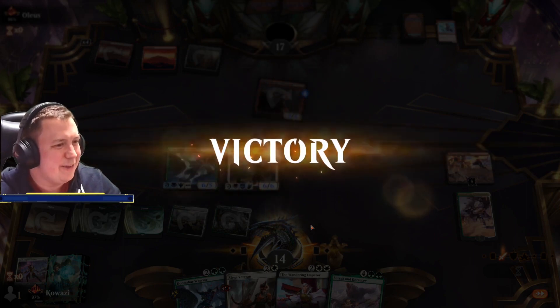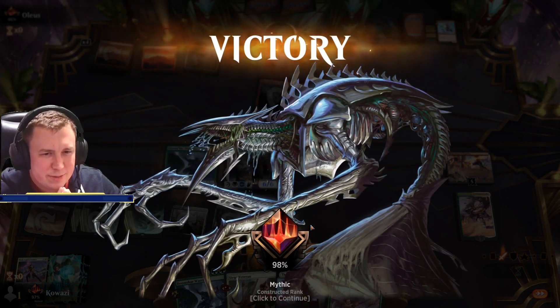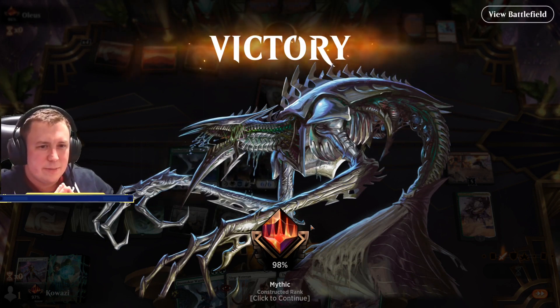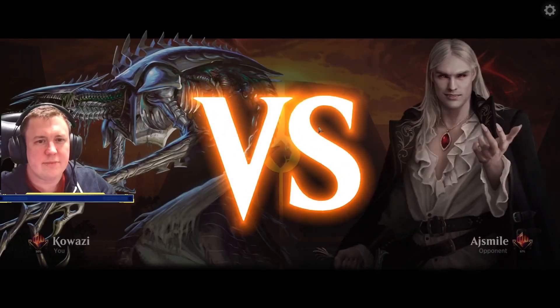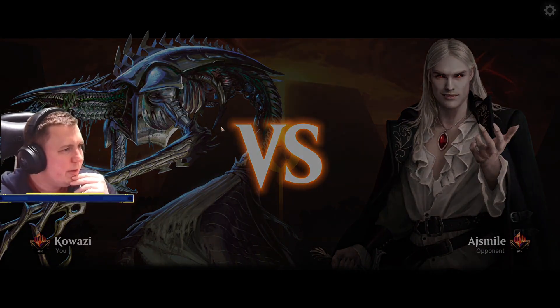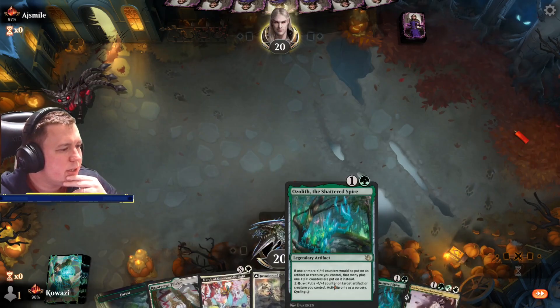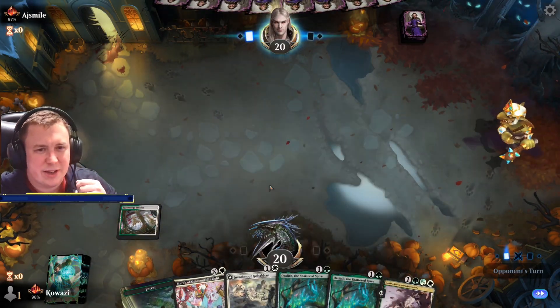Those Smites and Marches against Mono Red — that's my favourite bit of deck design in this deck. AJ Smile, we're back up to 98. This could be the one to climb for us. It's a decent hand — we've got two of our legends that cycle, and legends that cycle are nice.